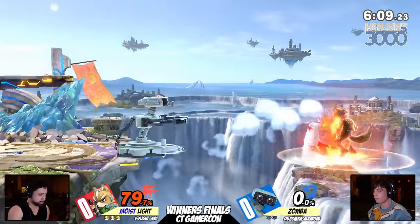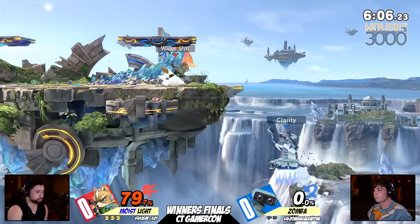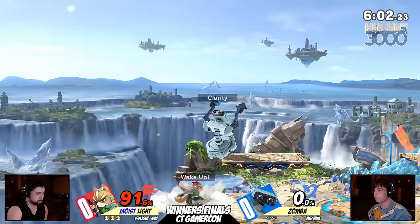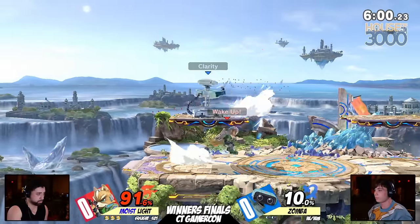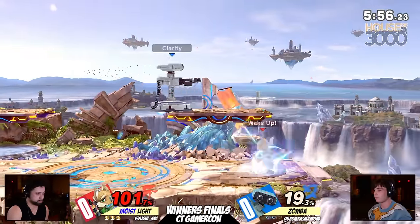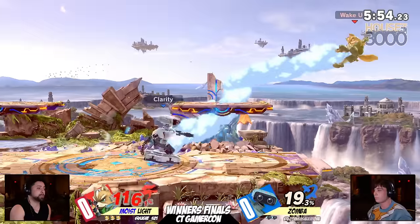You talked about that offense, but the problem is one misstep and Zamba can capitalize. But these angles are phenomenal from Light. Second rotor arms is going to miss here. I like the way that Light is always trying to mix up the approach too. We saw the grab right there, and we're seeing the grabs once again. Zamba has yet to adjust here.